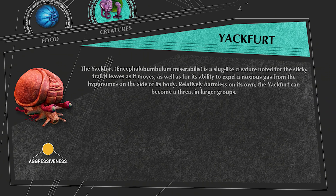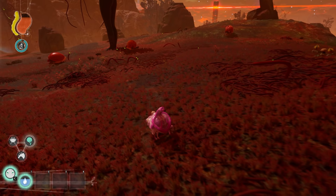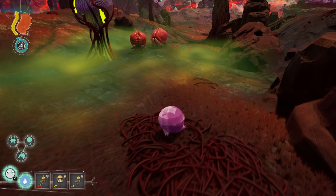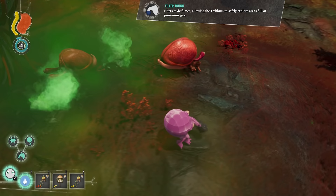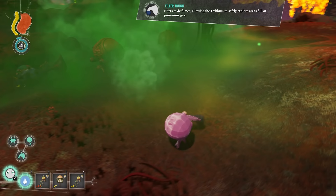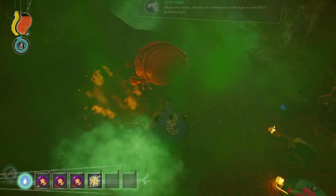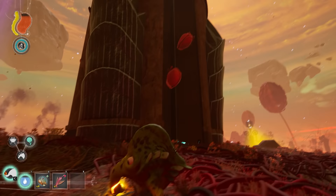Yakfert. This is a super weird looking creature that is a herbivore — it looks like just a bunch of organs. When a predator gets close to the Yakfert, it will expel a toxic gas which will deal damage, but Trebom who have the filter trunk mutation can avoid getting affected by this gas. Yakfert are quite fragile creatures. When they are killed, they explode, which does deal minor damage to anything nearby. These Yakfert like to gather in groups and can be on the ground or on top of objects and sides of rocks.